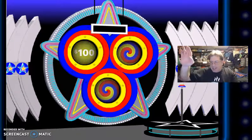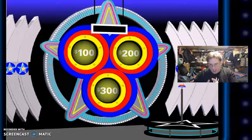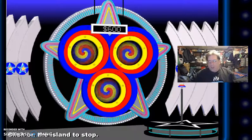Here we go. I got $100. I need a Bullseye. I got $200 more. I need a Bullseye. $600. I will go for it — why not?